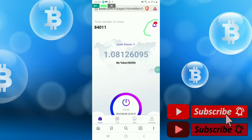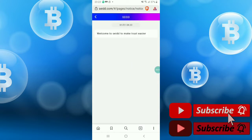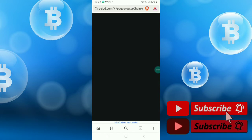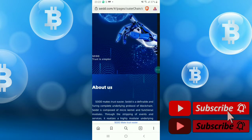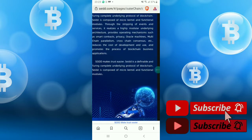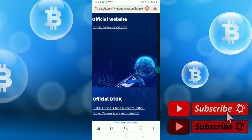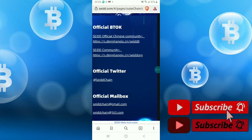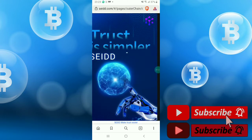You will also get a notification option — just click on it. You will get lots of information here. Under 'about us' you can find all their company information. The official Twitter, official mailbox, and everything official are listed here — you can check it.